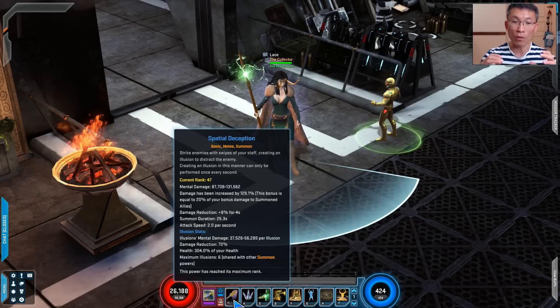I also took the full wall path in omega and grabbed all the brutal nodes after the Hela nerf, since brutal strike rating and critical strike rating are now very desirable. For hero synergies, there's a nice summon ally damage bonus from Magik, Rocket Raccoon also provides summon ally damage, and Ultron gives plus one intelligence plus another three percent summon ally damage.